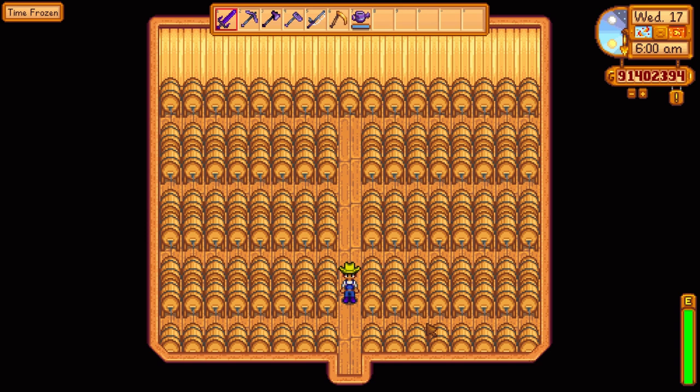These here are kegs, and they're used to turn fruits into wine. This process takes 7 days, but drastically increases the value of the items. Instead of instantly putting your fruits into the bin, you should drop them in these kegs here and double your profit over a week.